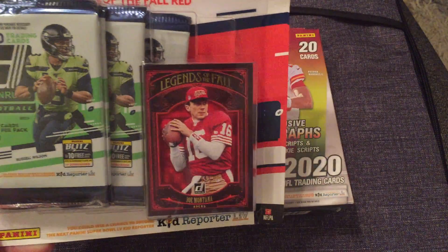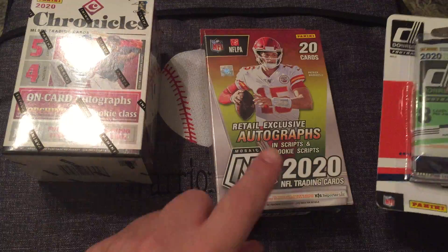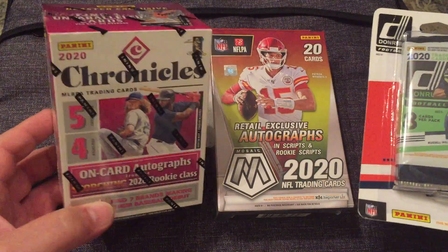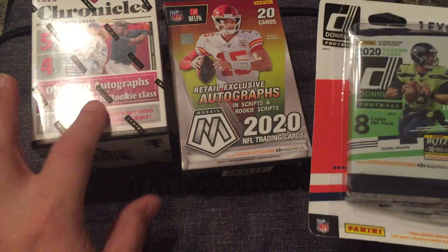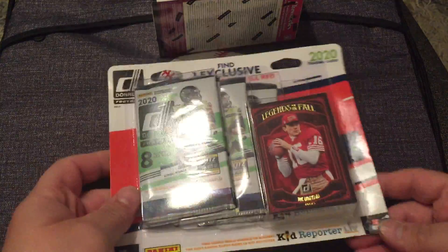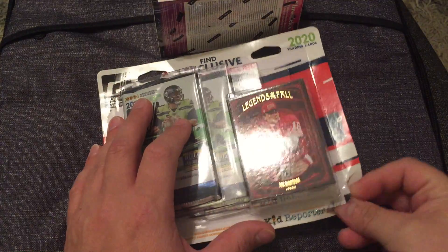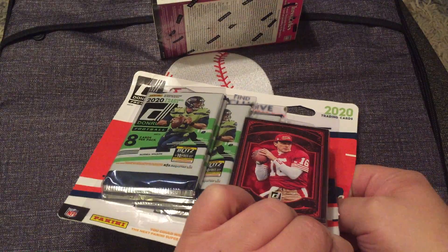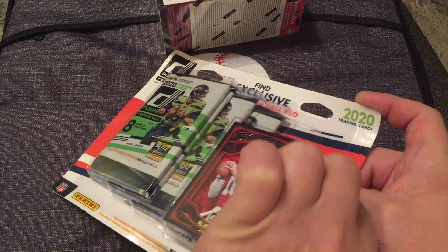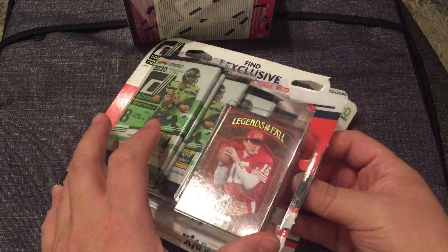I have all the Donruss set except for the Rated Rookies — those are a little tougher to pull. She found the Mosaic and I happened to stop by Walmart and found some Chronicles blasters. I'm going to open one Chronicles and the Mosaic, but I think I'm going to start with the Donruss. I'm pretty excited to get this red parallel of Joe Montana. Unfortunately they didn't have the Pat Mahomes or the Lynn Dawson one, but these seem to be selling pretty well on eBay.